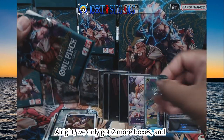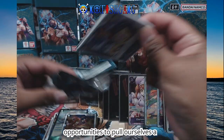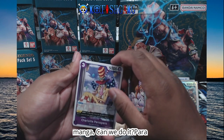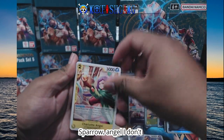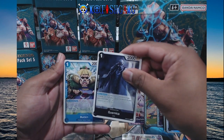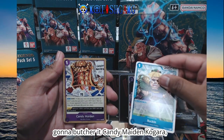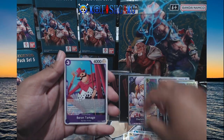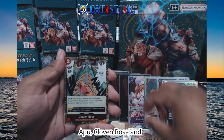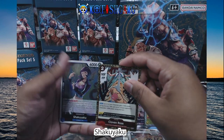We only got two more boxes, which means we only got four more opportunities to pull a manga. Can we do it? Parasparo, Angel, Candy Maiden, Golgara, Tamago, Southbird, Brulee, Apu, Cloven Rose, and Shakuyaku.